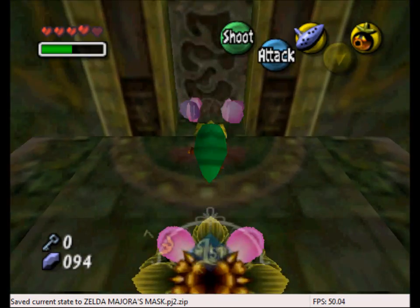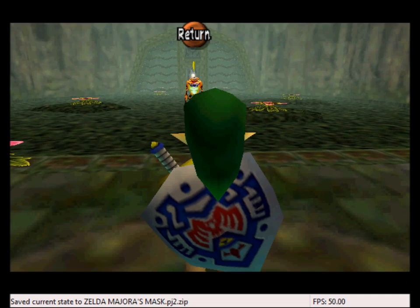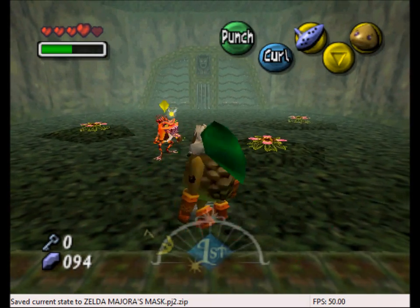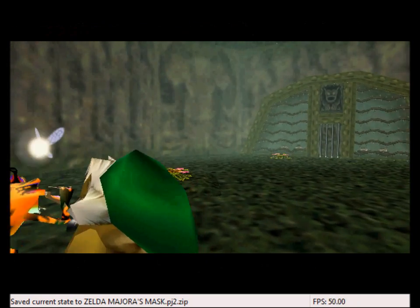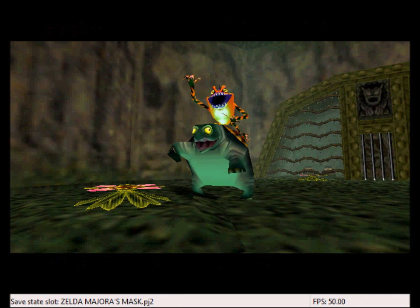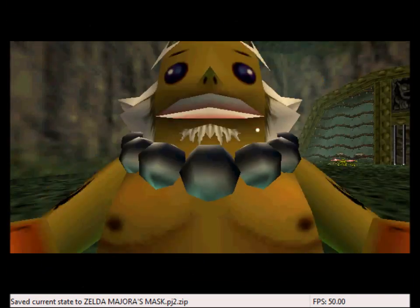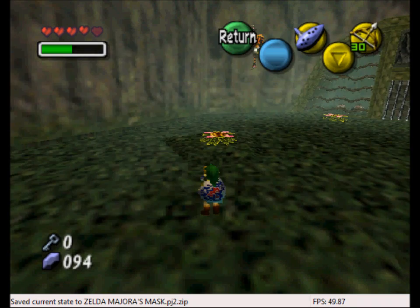And now we can throw another boss fight! Yeah! And since Goron Link is much more stronger, I'm going to use him to beat him up. Wham! Wham! Can I save here? I want to save right here. Can I do this? Yes, I can! Look guys, what cheats can do for you — so much more convenient instead of popping in and out of Deku flowers.